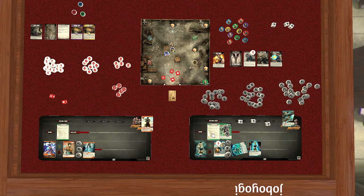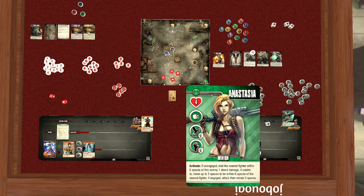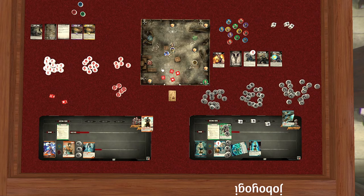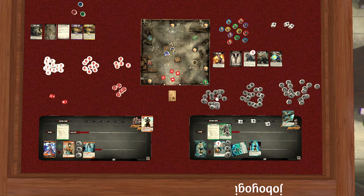There's nothing else on Projected Chi we can use since we used our action step. Now we continue to the react phase and the stage. Anastasia: if unengaged she deals the nearest fighter within six spaces one direct damage. Nobody is at that range — she's out of reach from what she can hit. If unable to do so, she moves three spaces to be within six spaces. Once she's within six spaces she stops. She'll just try to get close enough to shoot.